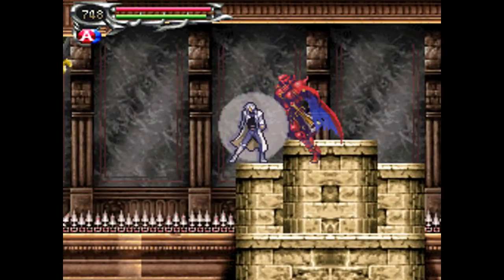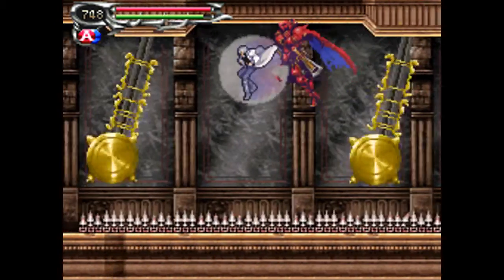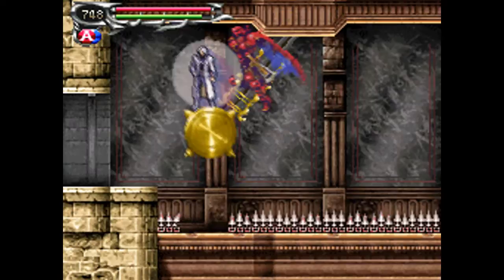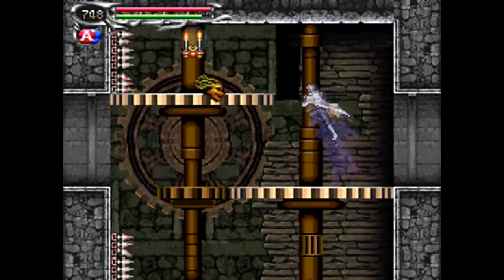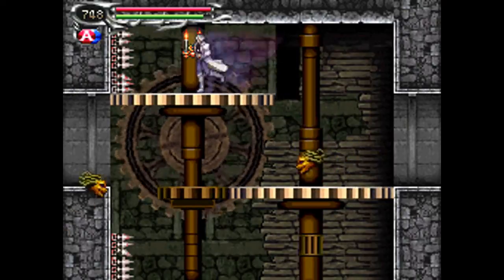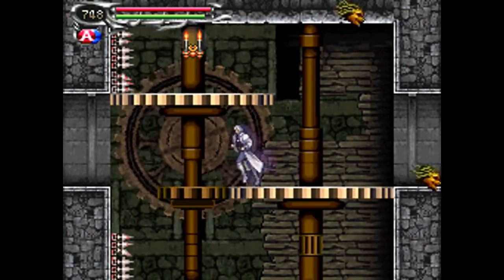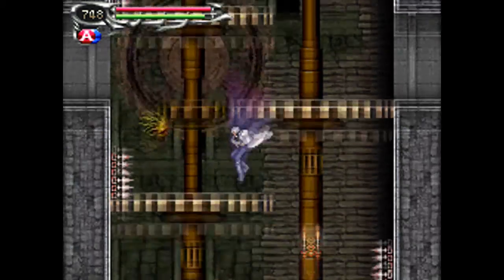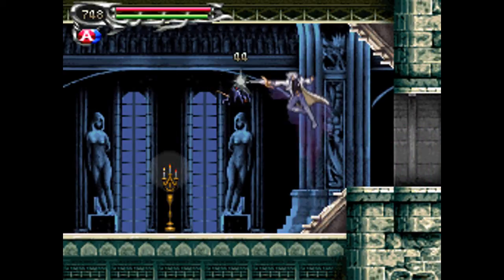Right here you want to make sure to use either the flying armor or the medusa head soul to avoid getting hit with spikes. In this room you can either head to the upper left — those gears are annoying — or to the lower left. We're going to go the lower route first, but we'll explore the upper later.